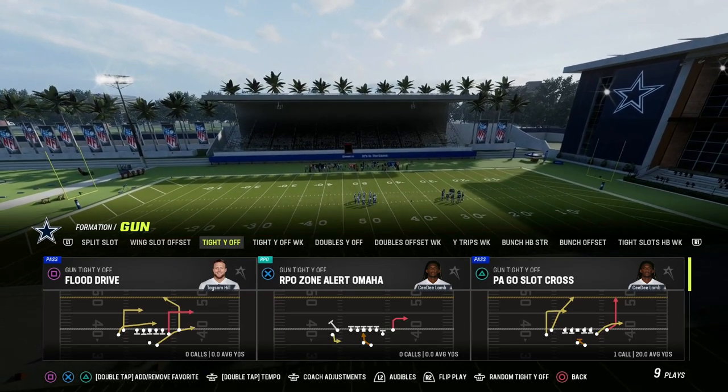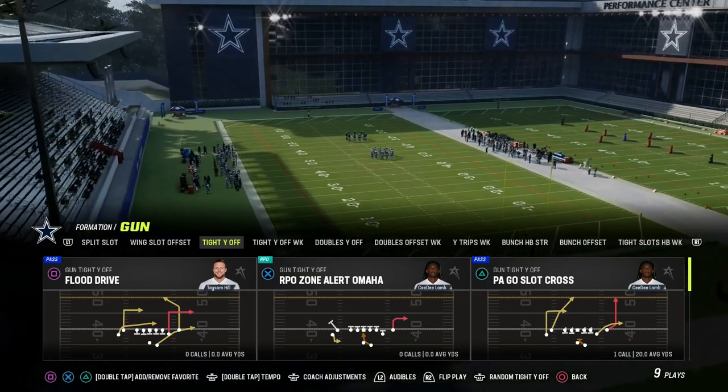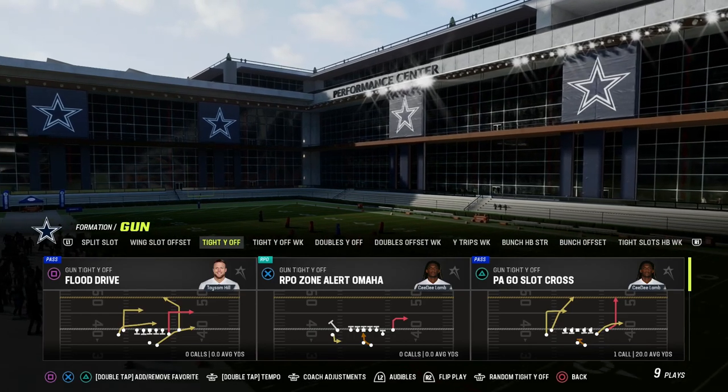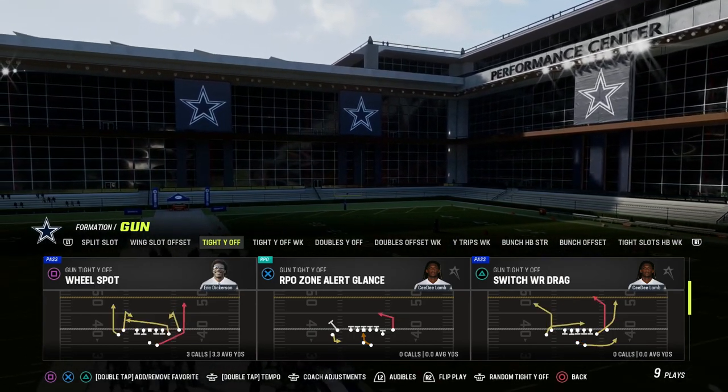Our fifth thing is: what are you going to do in the red zone? How are you going to ensure that you're scoring touchdowns as opposed to field goals when you've driven the ball up the field? We've got a ton of good stuff for you from this playbook. Without further ado, let's talk about a power play.